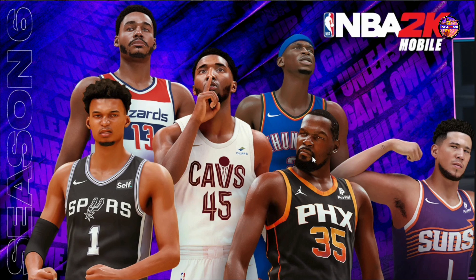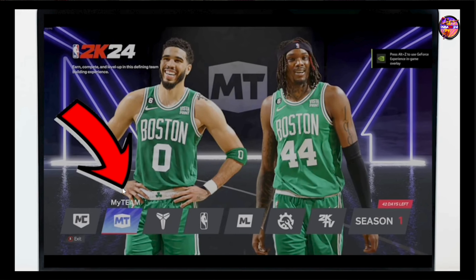Launch NBA 2K24 on your PS5. Power up your console and select NBA 2K24 from your game's library. Once the game loads, you'll find yourself on the main menu screen.